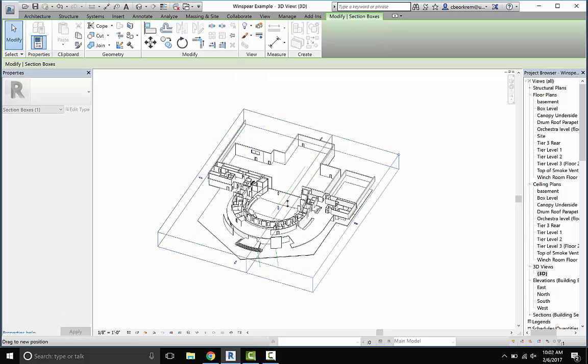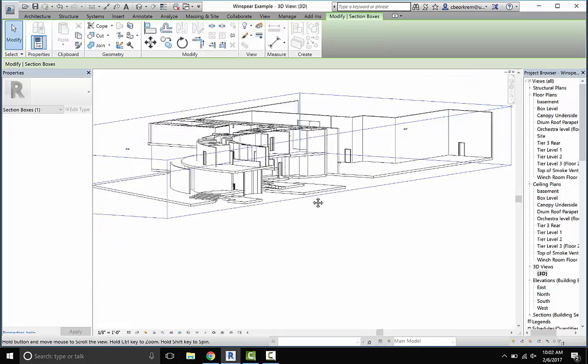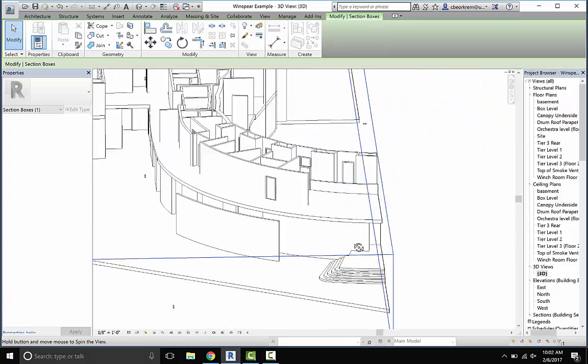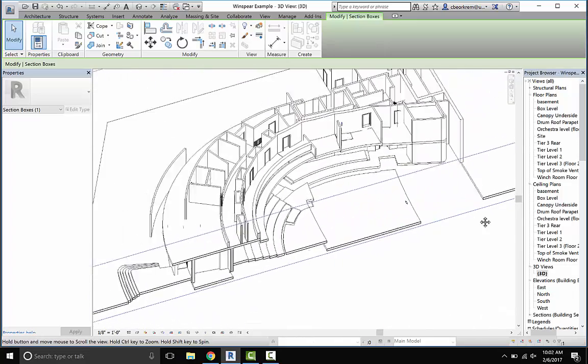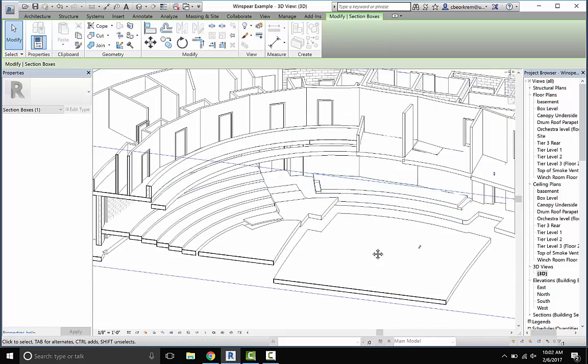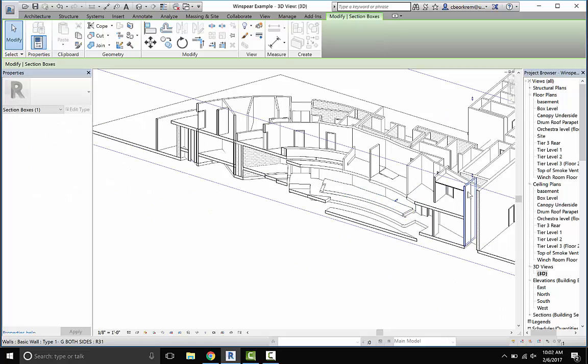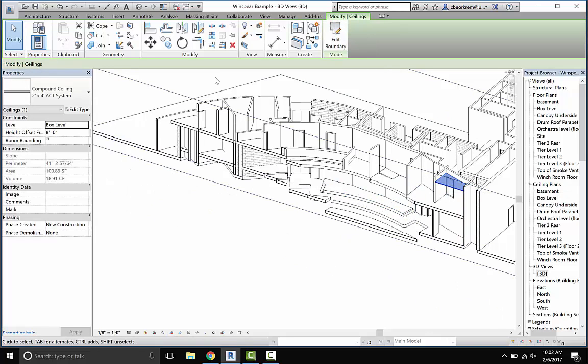I can take any of these edge arrows and pull them in, and you can see it literally cuts a section through the project. The section box really makes it so much easier to identify where you've got a ceiling. This ceiling is offset — it's based on the floor below it, not to the floor above it. So you need to be thinking about your ceiling height relative to the floor below. In the properties dialogue, it's defined as eight feet from the floor.